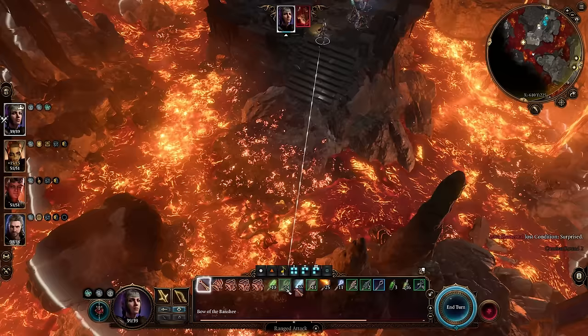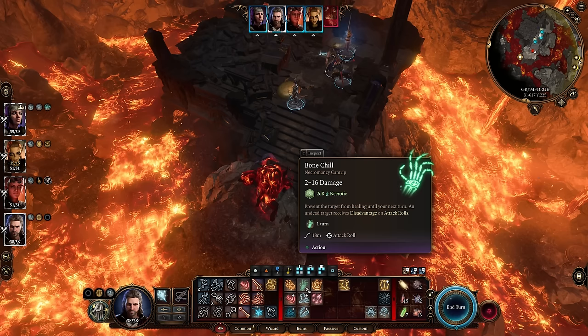You can use Arrow of Ilmater or Bonechill to stop the Lava Elemental from healing.